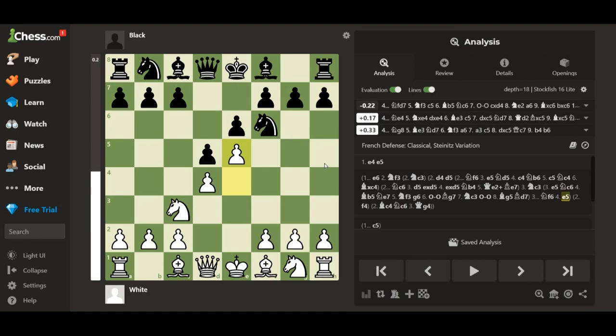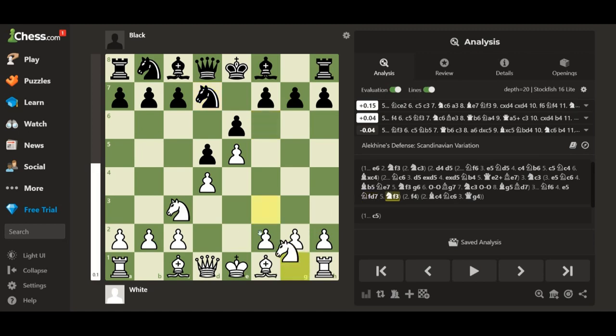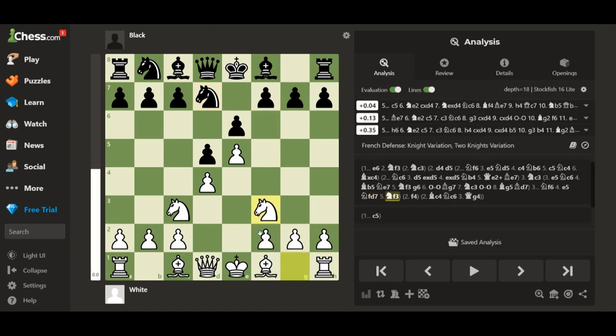What we're trying to do here is force the player into a tough spot — they can't go here without losing the queen, same as here. And they don't really want to go back right here since their pieces are undeveloped. The only move they can do is go here, which is completely normal and what every single person in this position will probably do. Now you just develop your other knight — this is the two knights variation of the French defense.